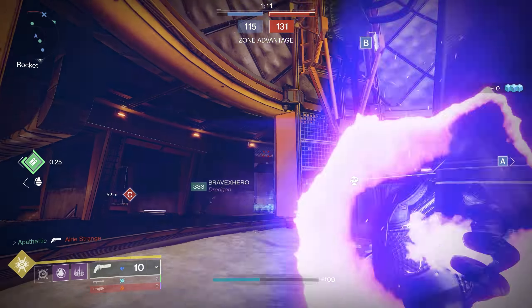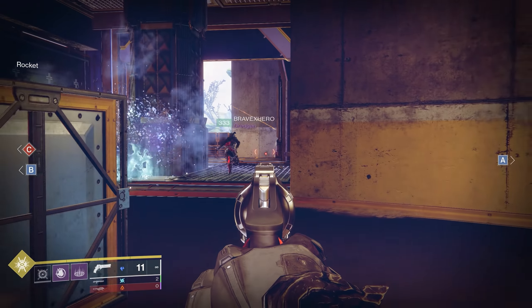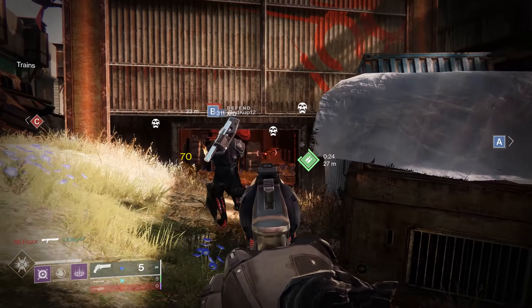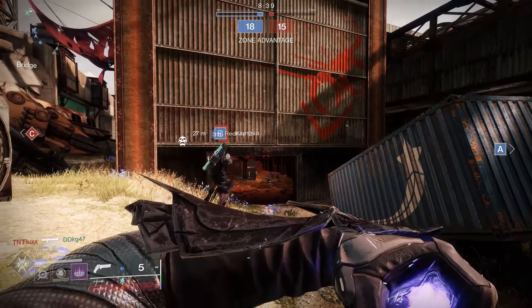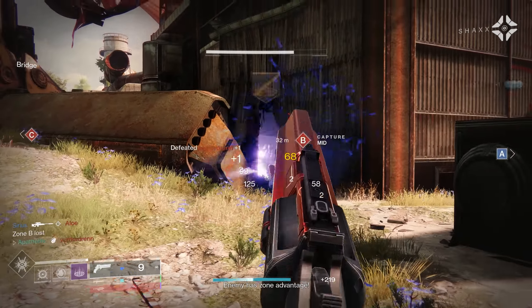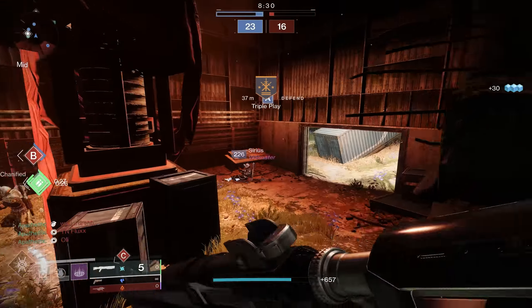When Bungie released their most recent sandbox patch discussing how things like supers or grenades would have dynamic cooldowns, I thought for sure Firebolt Grenades on Warlock would be the new favorite with a base cooldown of 64 seconds, which is better than any grenade in the game. Little did I know, a group of buffs to another grenade flew under the radar — and as a result, this grenade is now, in my opinion, one of the best grenades in Destiny 2, and no one is using it. Yet.